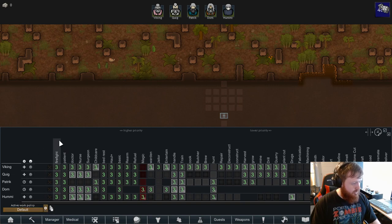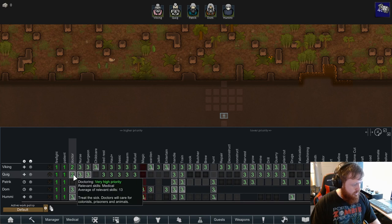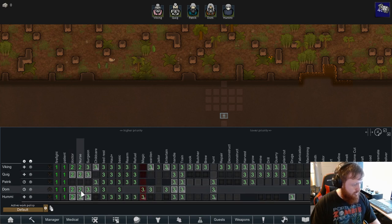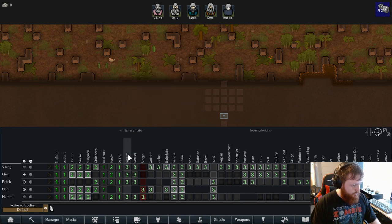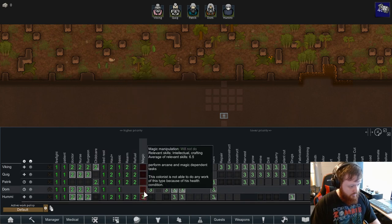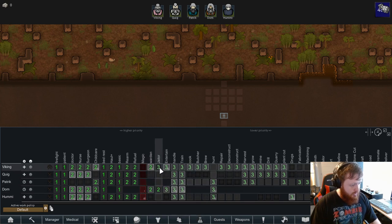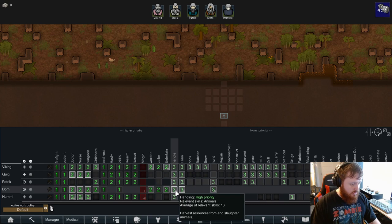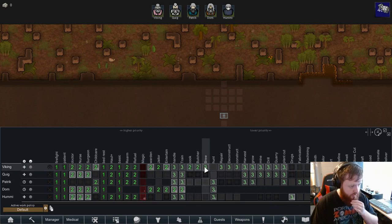Default work policy — okay. Basically anybody who can is going to be doing nursing. It's a good thing we got a decent amount of medicine this time around. Bed rest always. None of you can do magic, so we'll set you two to be our jailers and entertainers in case we have guests. You want to be our animal trainer — alright, we'll put you as that. We have a cook here.